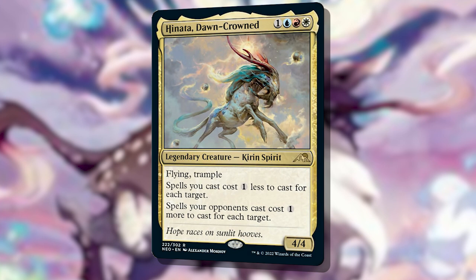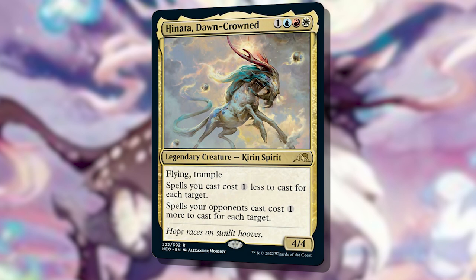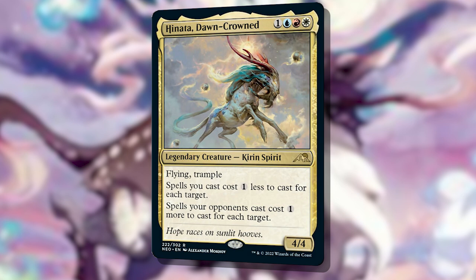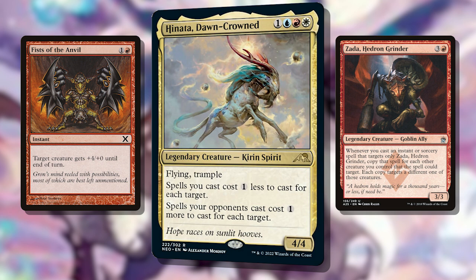But there are a lot of very mean ways to build Hinata — decks that absolutely demolish your opponents and play very hard control strategies. Of course that's not the only way to build Hinata. Hinata discounts your spells per target, so auras cost 1 less as they target on cast, as will spells targeting your creatures like pump spells, leading to a strategy similar to Zada, Hedron Grinder or Feather the Redeemed.